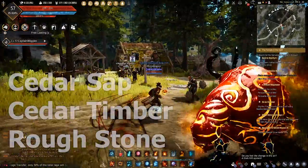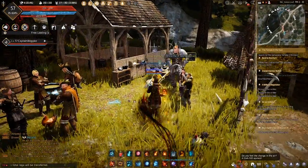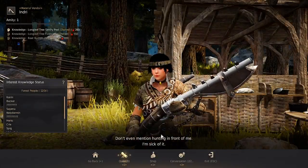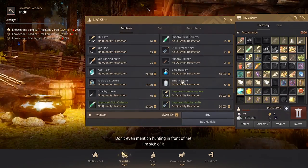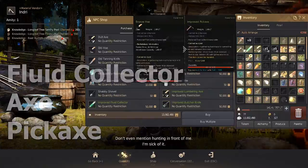He'll ask you to get cedar sap, cedar timber, and roughstone. If you don't have any gathering materials, you can just go to the materials vendor and grab all the things you need. You'll need the food collector, the axe, and the big axe for this.